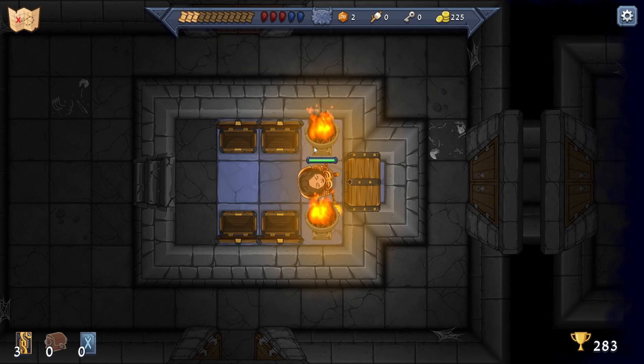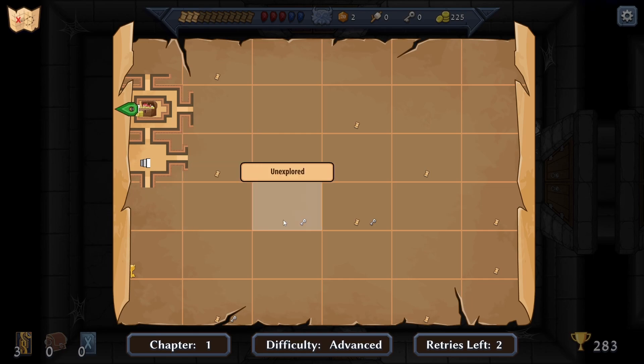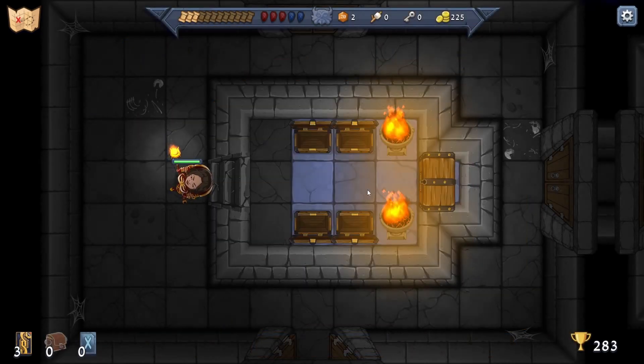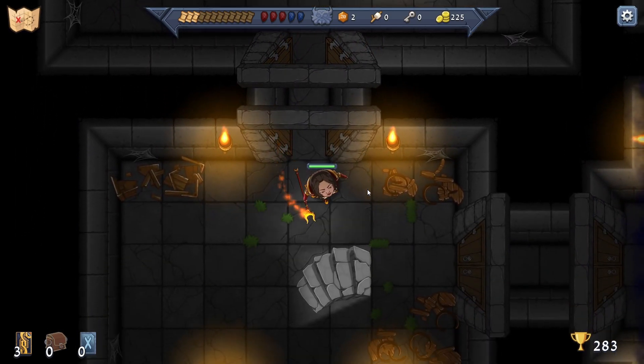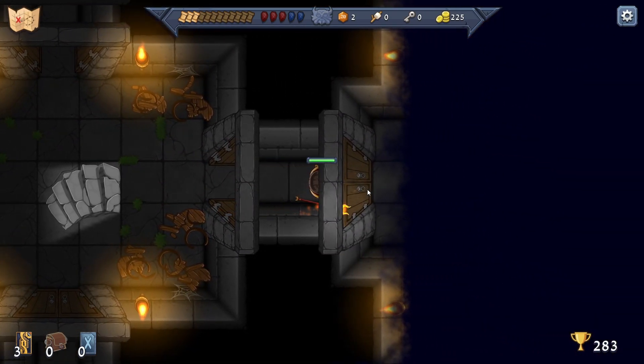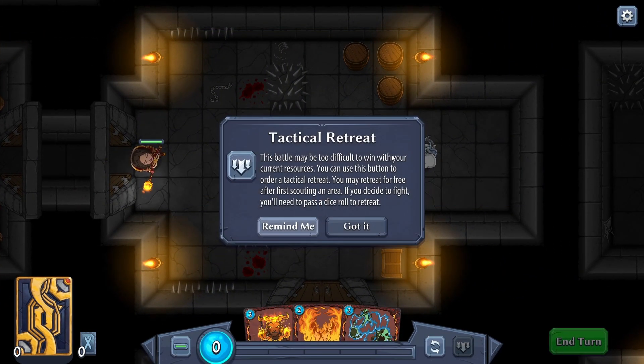You need a skeleton key to unlock this - is this a skeleton key or is that the skeleton key? Let's go down to one of these rooms. Is this a lich? Tactical hit! 'This battle may be too difficult to win with your current resources. You can use this button to order a tactical retreat - you may retreat for free after the first scouting of an area.'